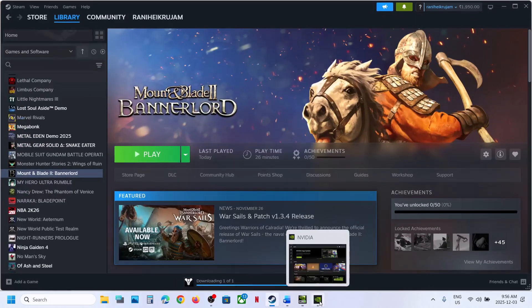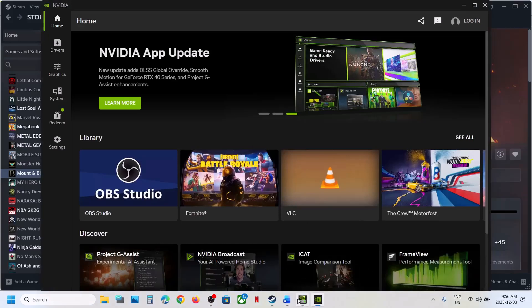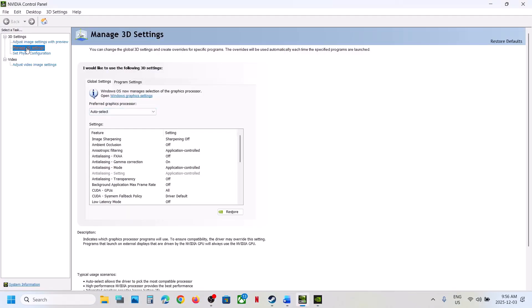Still not working. Restore Nvidia Control Panel settings. Go to Nvidia Control Panel, go to Manage 3D Settings, then Global Settings, and click Restore. Click Yes. At the bottom right you will see the Apply option — hit Apply. Then relaunch the game and check.